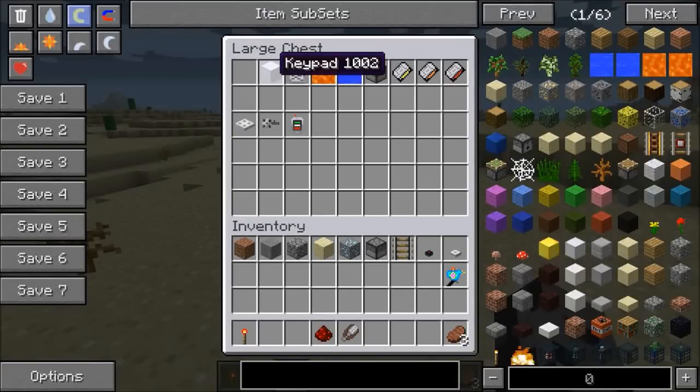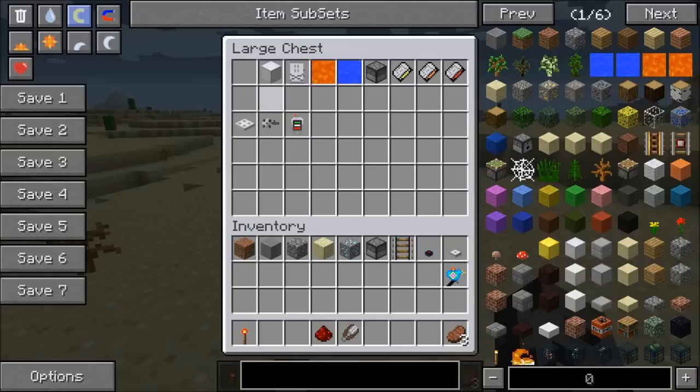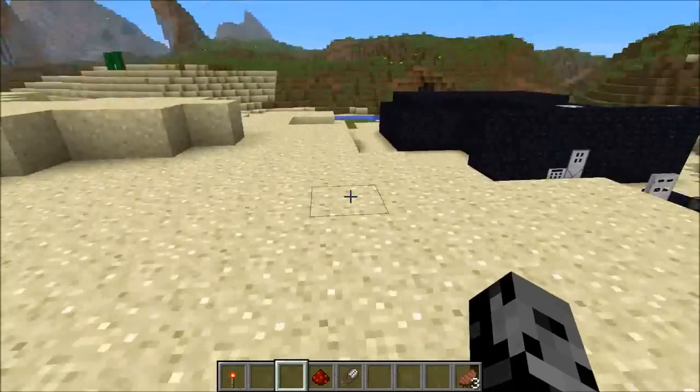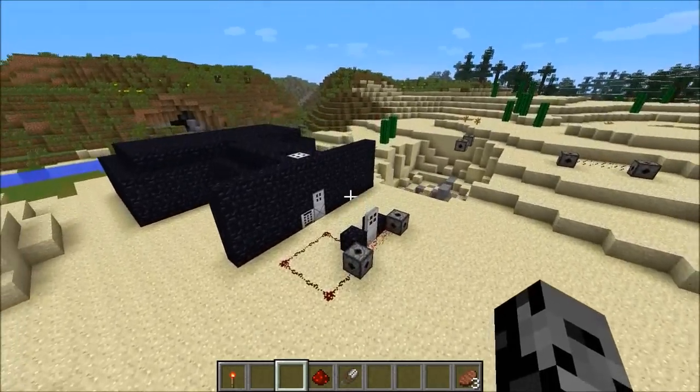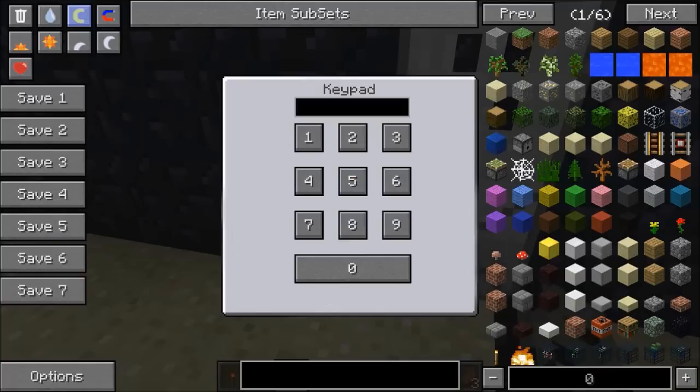The next item is the keypad, and this one allows you to set a password on your door so no one can enter your house unless you want them to. The recipe is a ton of buttons. It goes very well with the reinforced iron door — an iron door that can't be broken and can only be taken down by the person who put it up. The recipe for that is an iron door and a bunch of iron ingots around it. This is definitely going to keep your house safe.